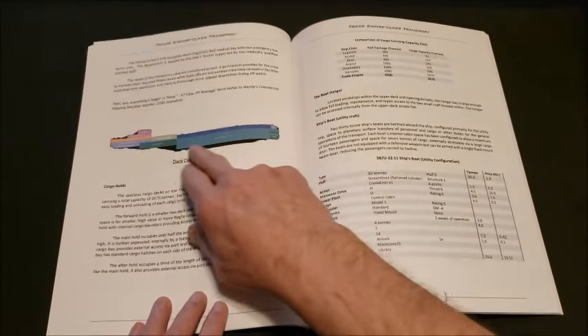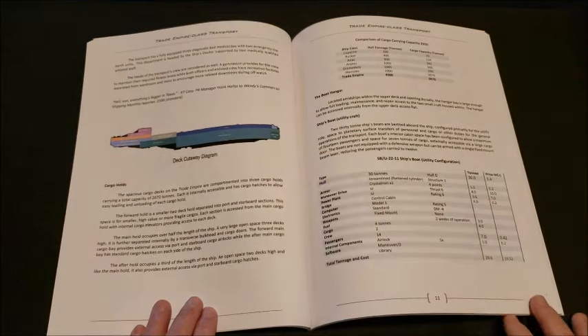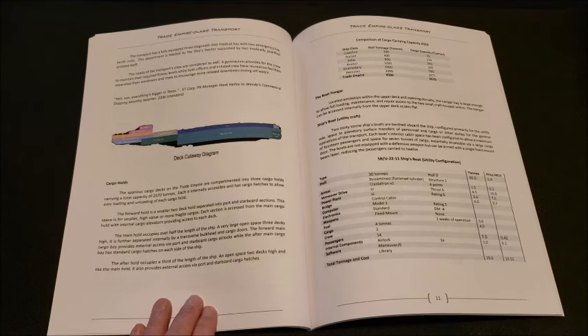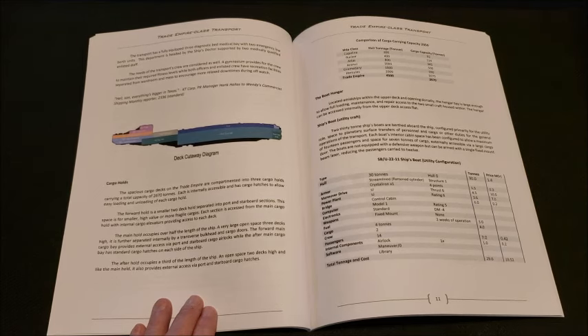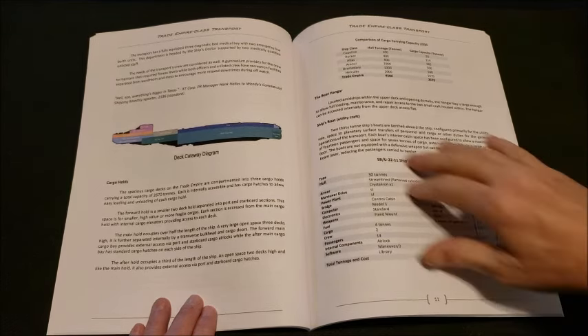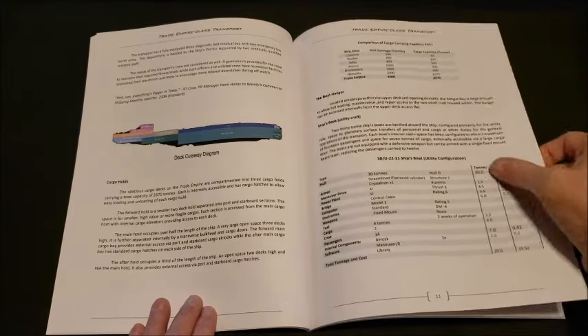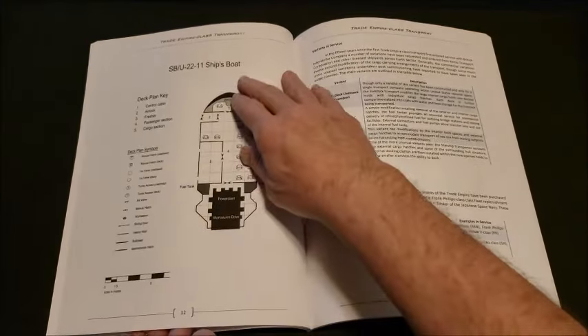We get a deck cutaway diagram — I always love the deck plans in these books, they're just fantastic. This is usable for pretty much any two-die-six space game you want to play. Even if you're playing a two-die-six superhero game or a post-apocalyptic game, you can still use a lot of this material.